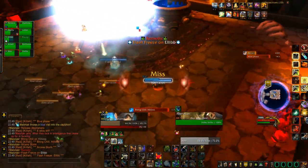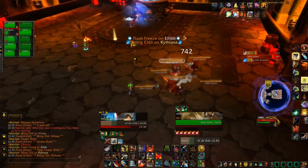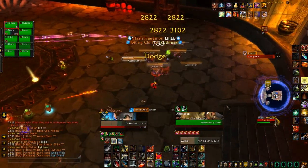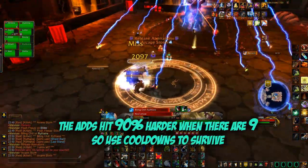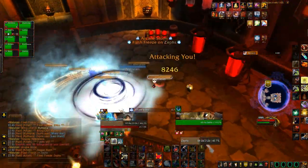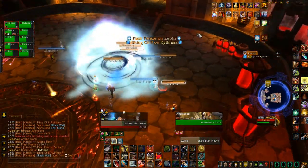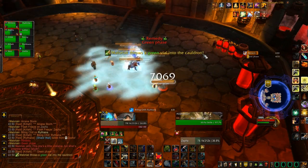The adds have a stacking debuff which increases their damage based on how many there are. If you have three they're hitting for nothing; if you've got six they're hitting fairly hard; and if you've got nine they can very easily kill people quickly. So as soon as the adds come out on nine you need to get a ring of frost down, frost trap, and start kiting them before you hit the green phase and AOE hard.